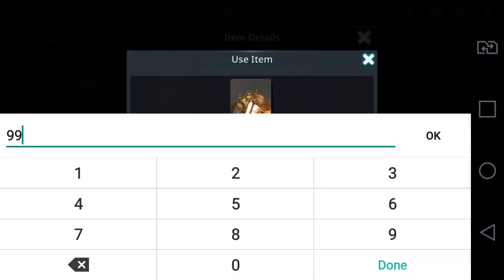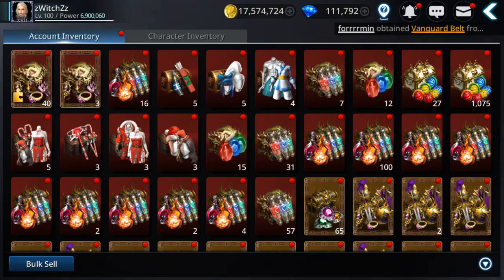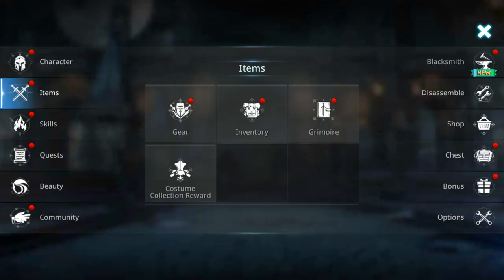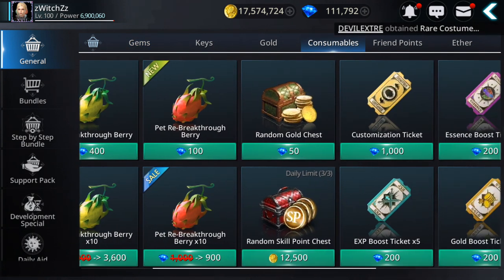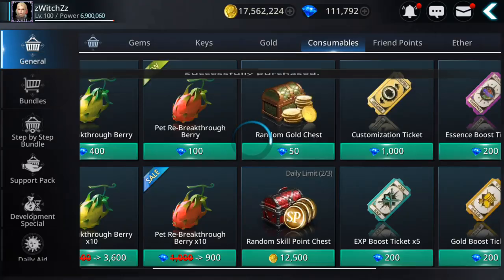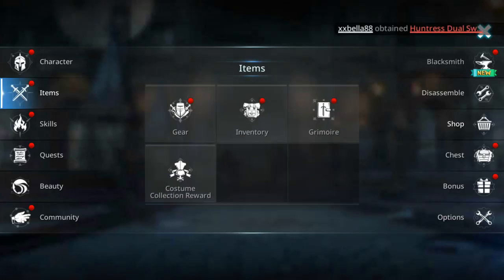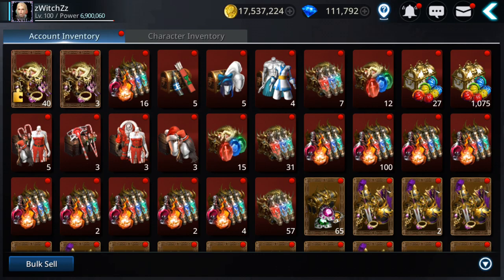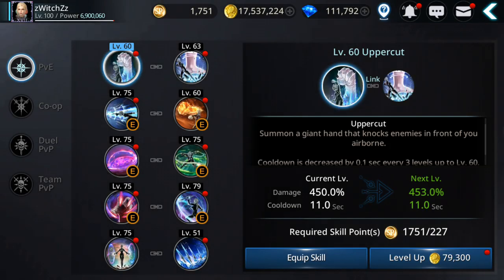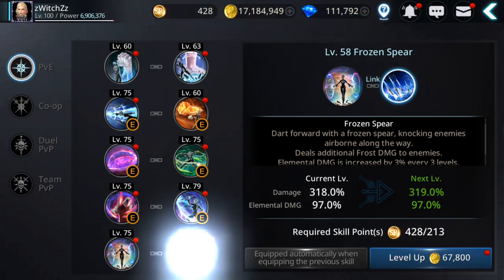I'm gonna open 50 to try to level up the ultimate skill as well. You can also buy skill scrolls from the shop under consumables — 3 per character per day, from all 6 characters. Let's open these and for the normal skills I'm gonna try to level up some of the lower ones, like bringing this one to 60.